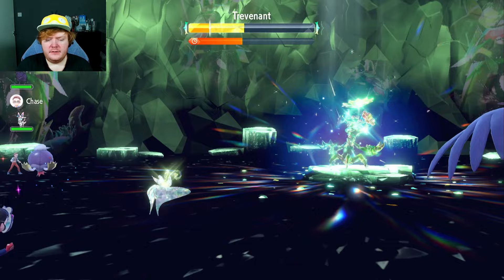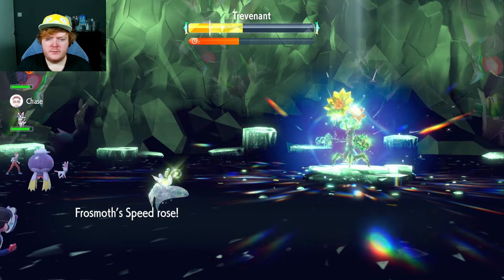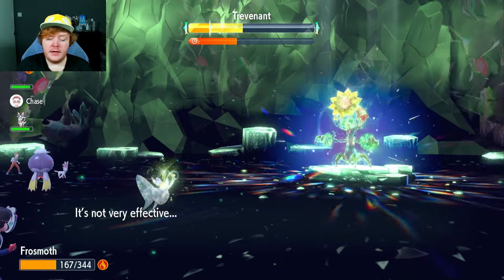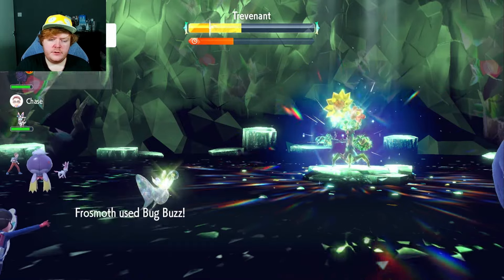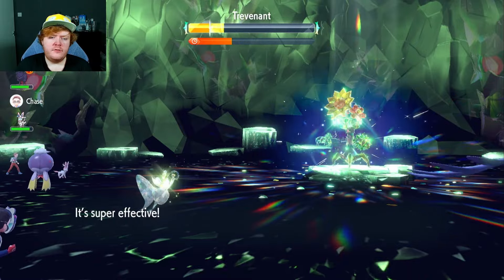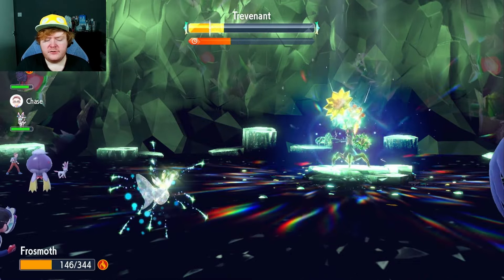There's the second Quiver Dance putting us on plus two everything. Trevenant does a lot of animations — this raid's kind of dragging on. That was our third Quiver Dance putting us on plus three Special Attack. We're going to attack next turn. It hits us with Wood Hammer — actually does 50 damage, more than I thought. There it is stealing our Tera charge. Bug Buzz now — hopefully half the shield at least.